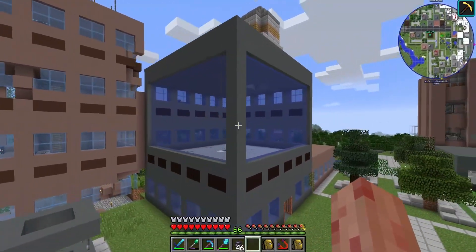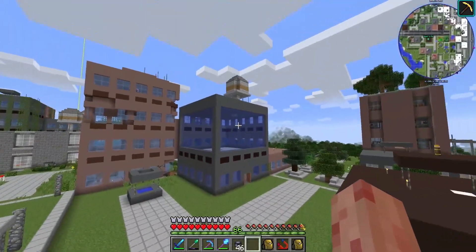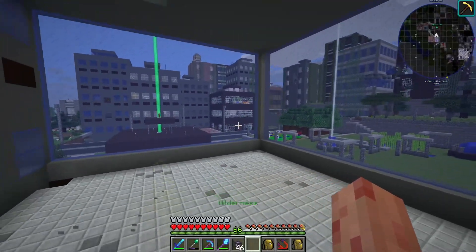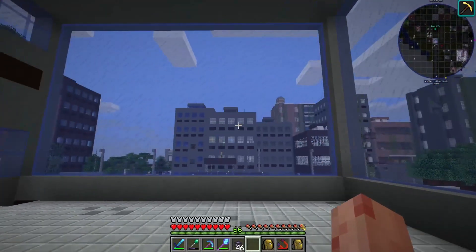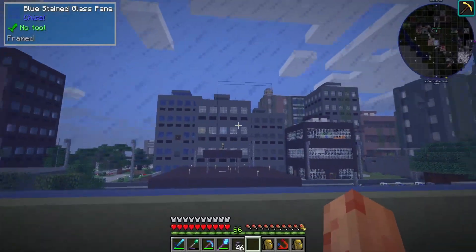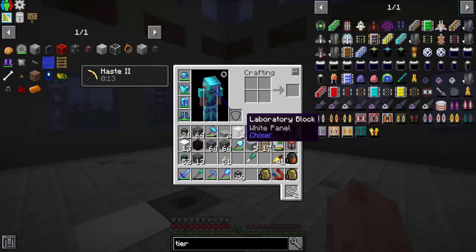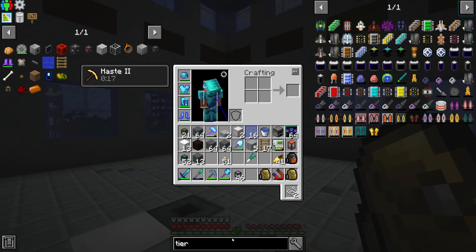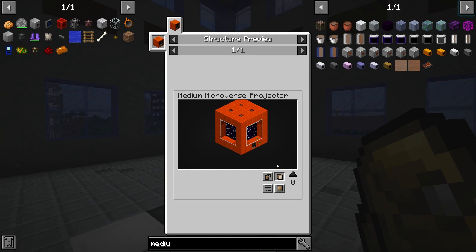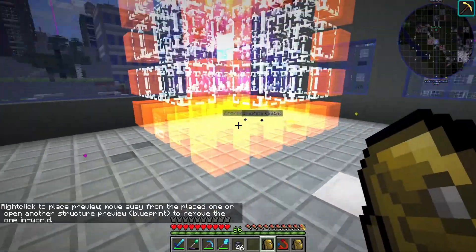My idea is we're going to take the top two floors here and combine them into one, because this thing is five blocks tall and these floors are only three blocks tall so it wouldn't even fit. Pop out these walls, put bigger windows on so we can see inside better. I'm going to play around with some ideas and see what we can end up with.